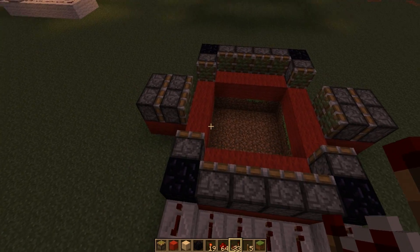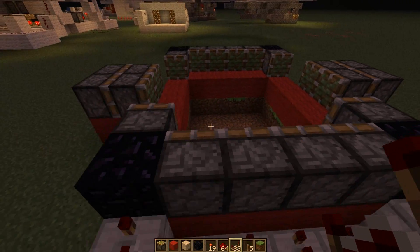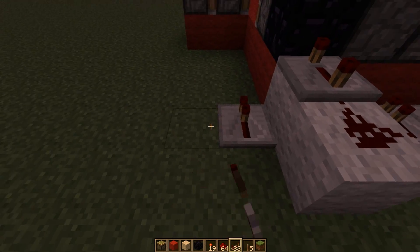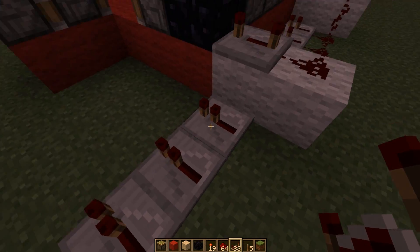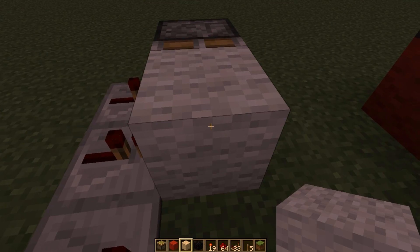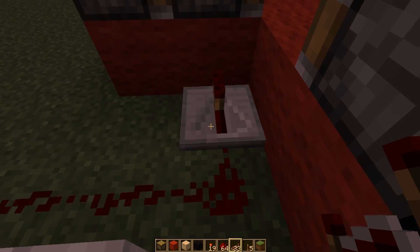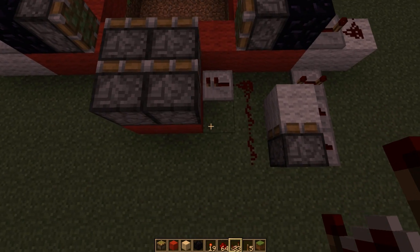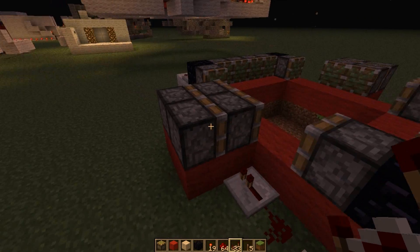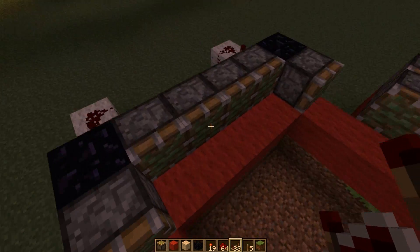We've got all these working now. What we need to do is get a 1 tick pulse to these pistons and keep them locked out after that 1 tick pulse. So to do that: three repeaters in a row, this one on full delay, then a piston here with a block on it, a line of 3 redstone, and then a repeater at the end. This bit is the pulse limiter — it gives it a short pulse, pushes the block out, and then this one powers it and pushes it all the way out. So we just do that for all of them.